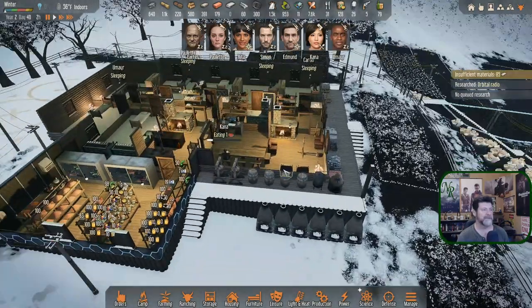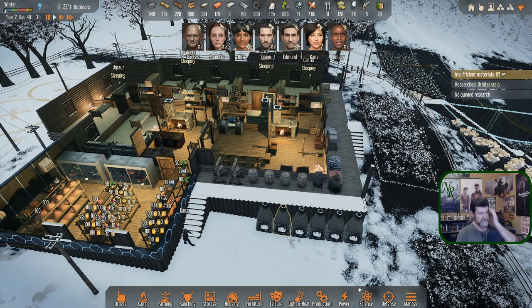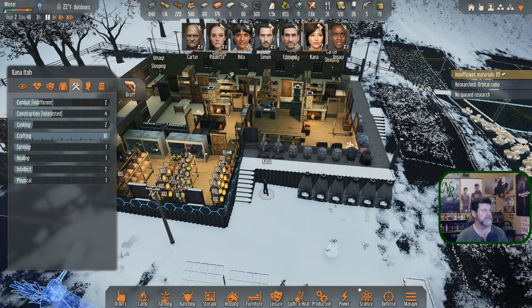Orbital radio time — for space to know about us. We can build an orbital radio desk and connect it to one or more orbital antennas to monitor for space communications and speak with passing spaceships. We'll need a dedicated landing spot where rescue pods or supply crates can land. This sets up a whole string of events and necessary equipment.